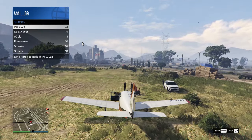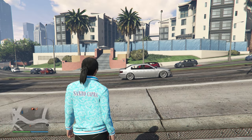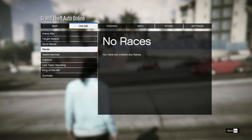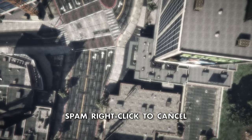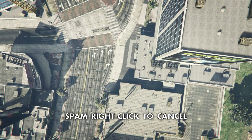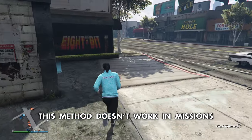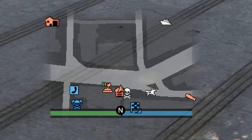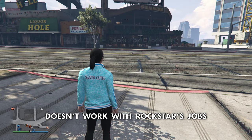There is also another method on PC you can use to teleport using bookmarked or created jobs. To do this, go to your Pause Menu, Online, Jobs, My Jobs or Bookmarked, then spam right-click to cancel. This method does not work during missions and only works in normal free mode. Both of these methods will teleport your vehicle along with you. Note that this method will not work on bookmarked Rockstar jobs — only player-created jobs.